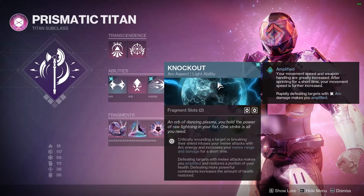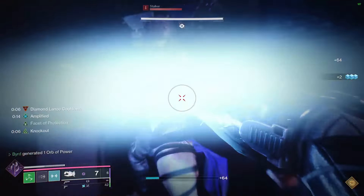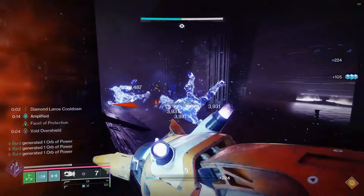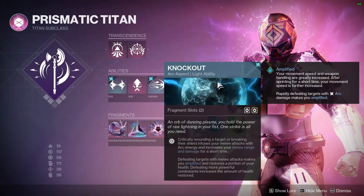For our aspects, Knockout is an absolute must. We're able to get increased melee range and damage when we critically wound targets or break their shields. It's going to constantly amplify us, giving us that easy amplified buff and constantly increasing our health so we just keep on punching.